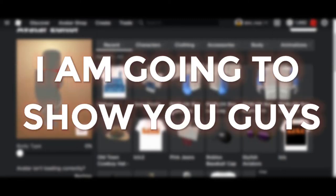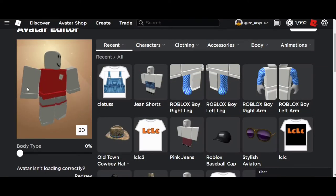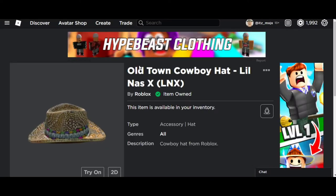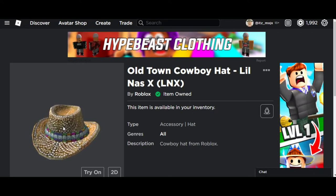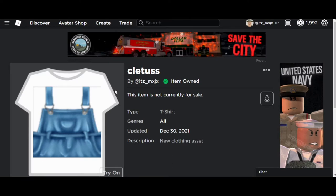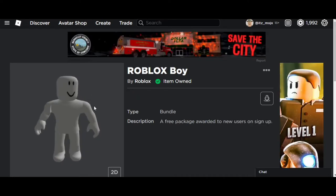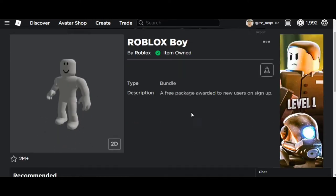Today I'm going to show you guys how you could look like Mr. Flimflam, or Flamingo, completely free. What you need is the old town cowboy hat — Lil Nas X — which is completely free and you can get from the avatar shop. This Cletus t-shirt, which I'll show you how to get at the end of the video, these jean shorts, completely free, and the Roblox boy package which you might already have or can get from the link below.